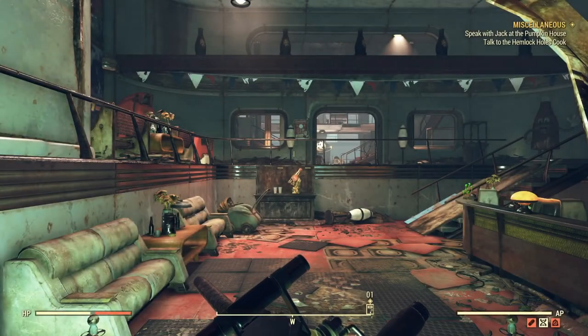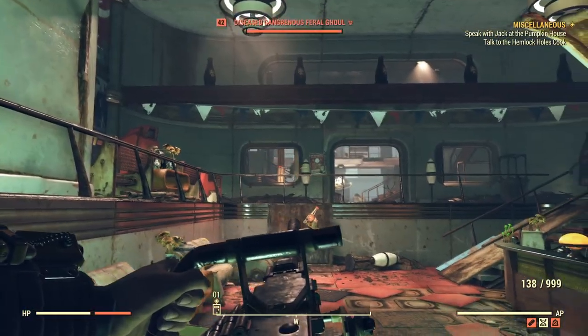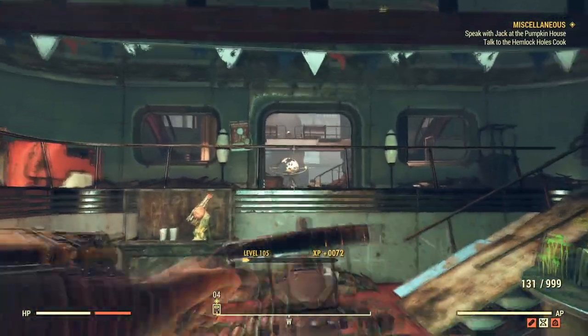Once you are inside the building, be very careful — there are a bunch of ghouls in here. They're a high level, like level 60s and level 40s. So do be careful if you are a low level.